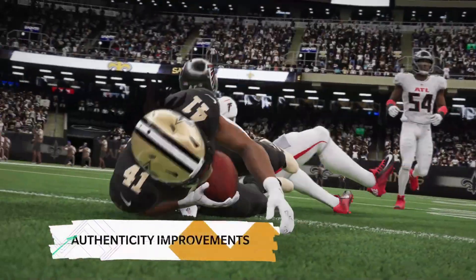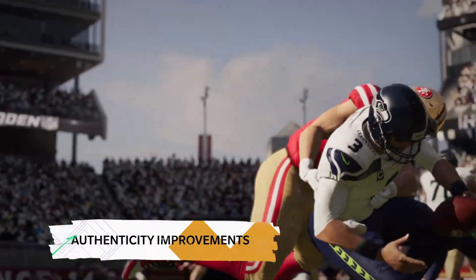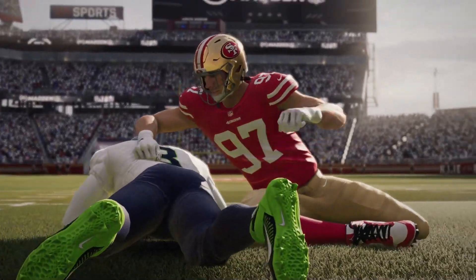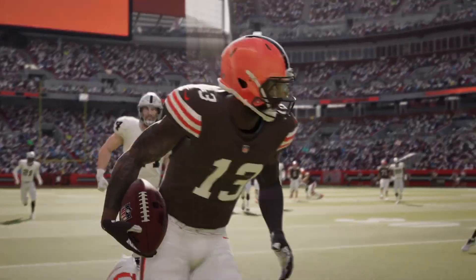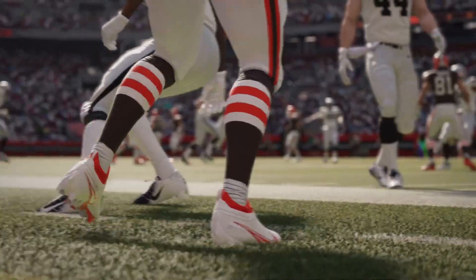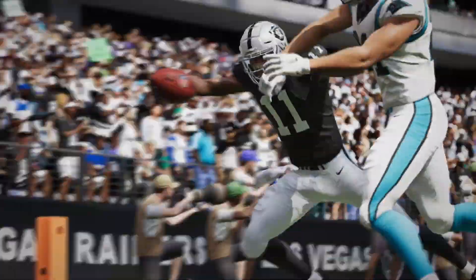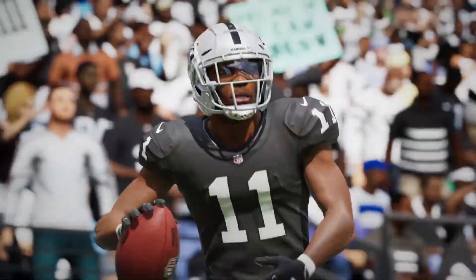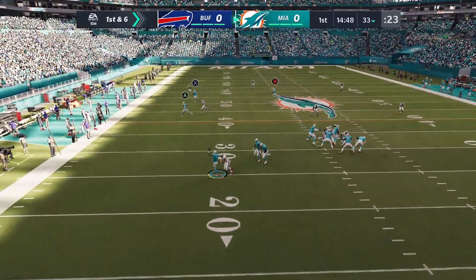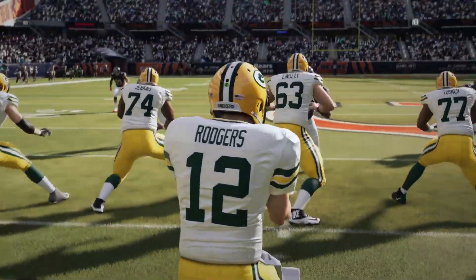Outside of all the new controls in Madden 21, some of the biggest updates are in the overall authenticity and presentation of each game — eliminating immersion breakers and making gameplay more authentic and realistic. You'll see players keeping their momentum as they run out of bounds, reaching for extra effort first downs, and diving for in-zone pylons, making those key moments even more authentic. This also extends to the quarterback position.